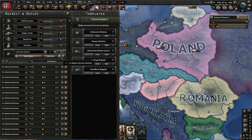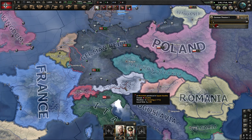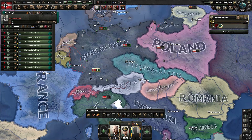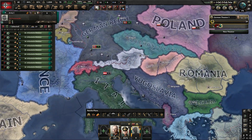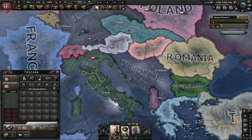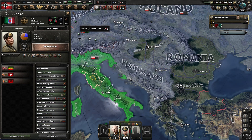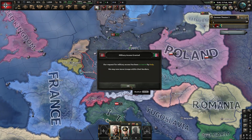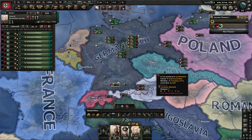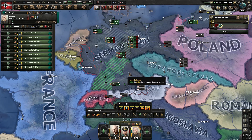Let's drop these as soon as they're available. I went a little bit over 50 political power, but that's fine. So now I justify my war goal of conquering Albania — get that started. Let's ask Italy for military access. So now it's a matter of continuing to train my troops and deploying more of them.